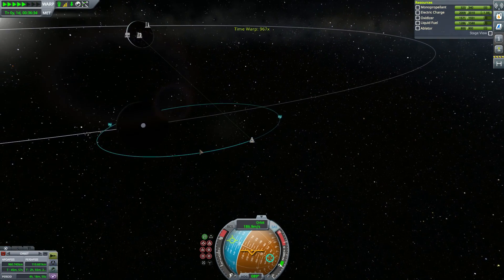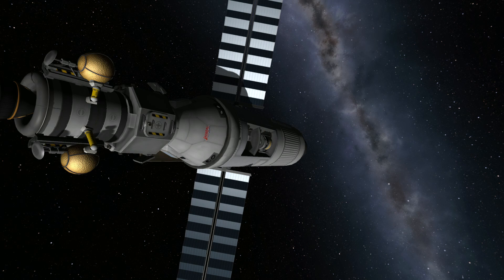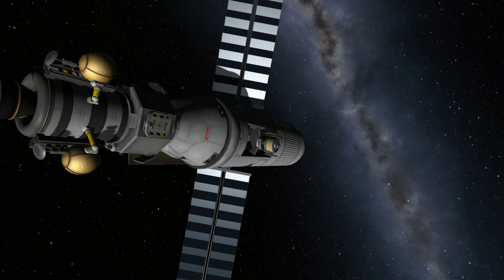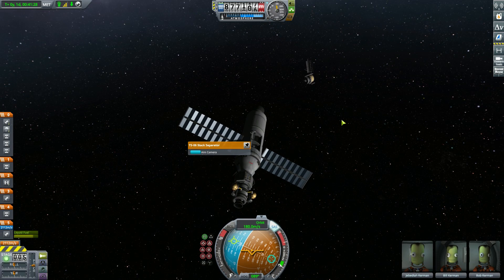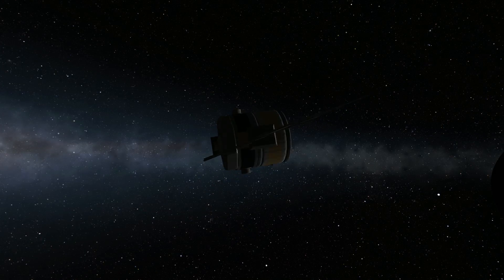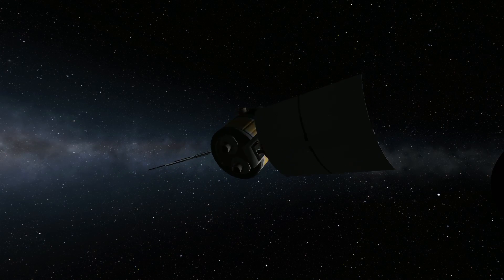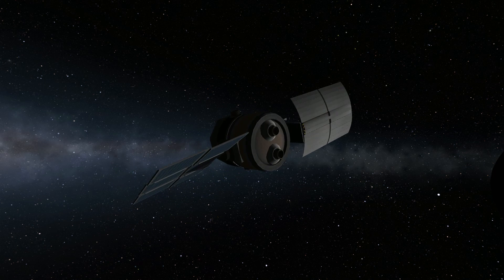I've never actually used the service module before, but here you see it separating. When it does separate, the bay doors fall away, which is cool because using the new robotics available in Kerbal Space Program, I used hinges to expose this satellite and then launched it using a decoupler. Then I deploy the solar panels, put it in a little spin, and leave it in a big high elliptical orbit around the Mun, achieving the first of our mission objectives.